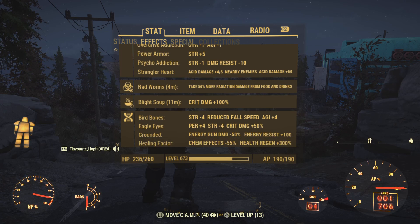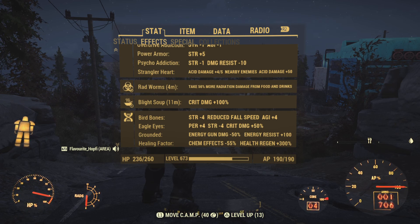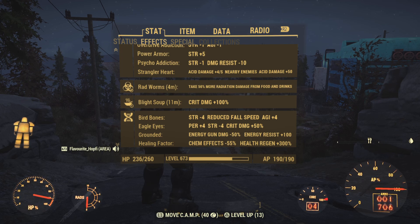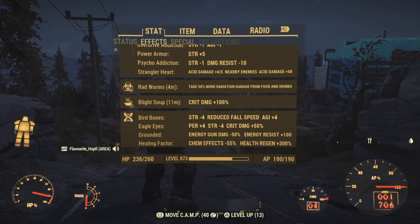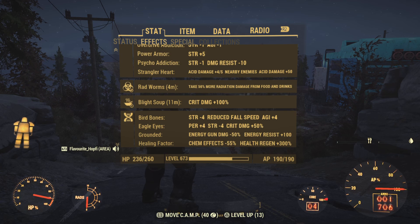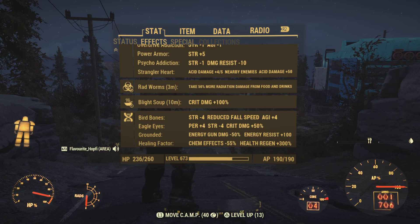We still have benefit from our blight soup — plus 100 crit damage, a massive boost. Usually I don't use temporary buffs, but on this occasion this build can really use it. Blight soup is super readily available, lasts for half an hour with no perks, and is super easy to craft — there's no real reason if you're running a VATS build to not always be on it.